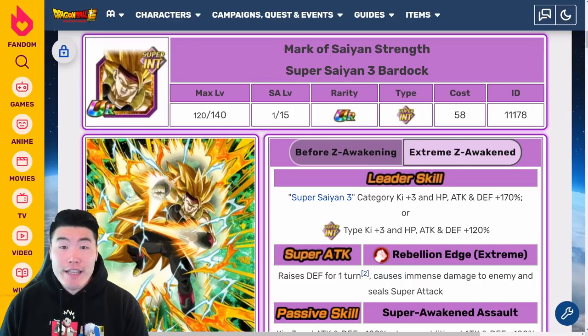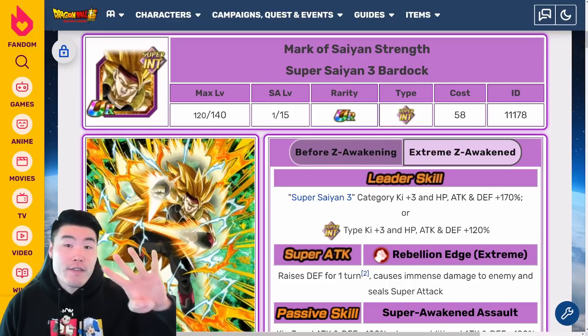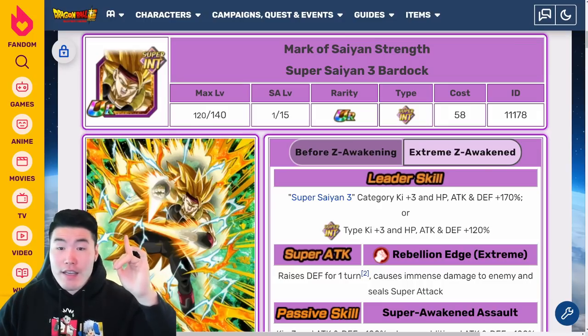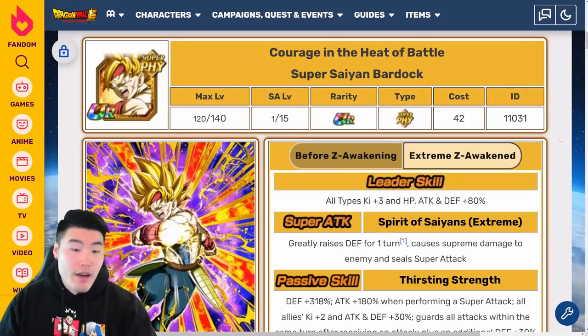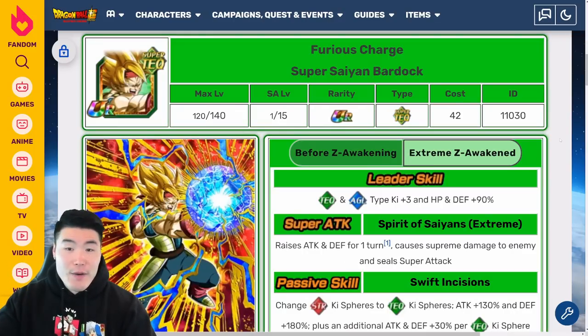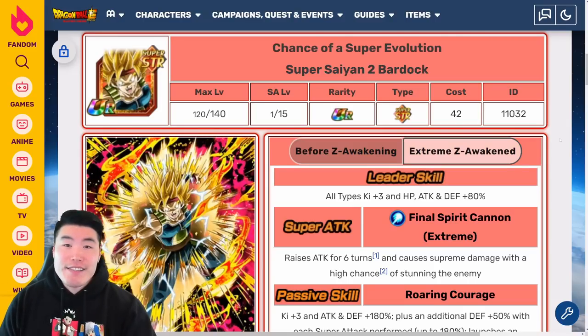Today we are going to be breaking down the Extreme-Z Awakening details for four different Bardocks. We of course got the INT Dokkan Fest Super Saiyan 3 Bardock, but we also are getting EZA for three Super Saiyan Bardocks — the PHY one, the TEQ one, and also the STR one.